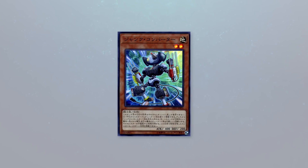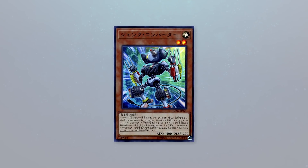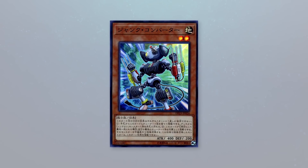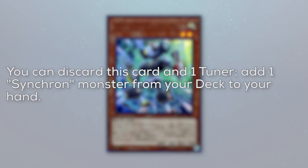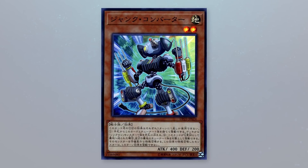And finally, that diamond that really shines is the final support card Synchrons received — that being Junk Converter. This card is absurdly good, and let me explain why. Firstly, it's a level 2 Earth Warrior effect monster with 400 attack and 200 defense. Its first effect reads: you can discard this card and one tuner to add one Synchro monster from your deck to your hand.